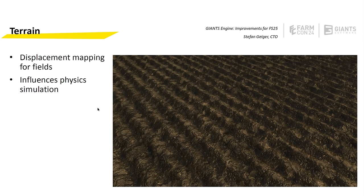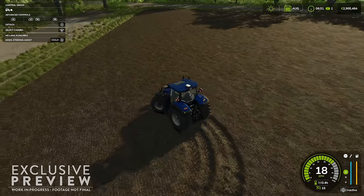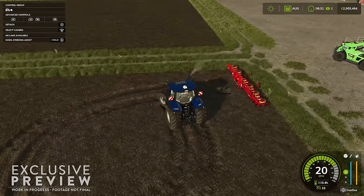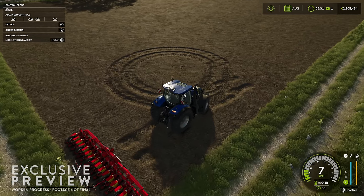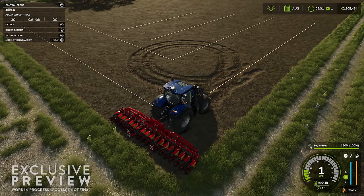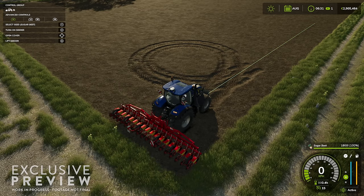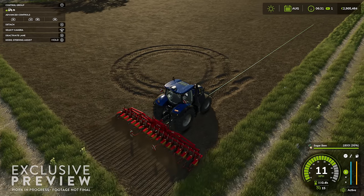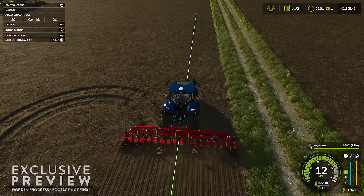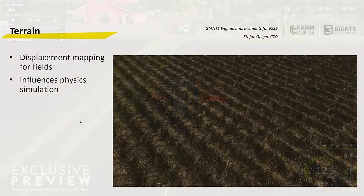We've also got ground deformation. They've added a layer — technically 12.5 centimetres of ground — that can be influenced in game by a tractor and so on. It's not permanently dynamic; it's a visual change that resets after you move on to another area. It might work really well or be something you easily forget, but it's a nice thing to add in. We've got displacement mapping basically for fields.